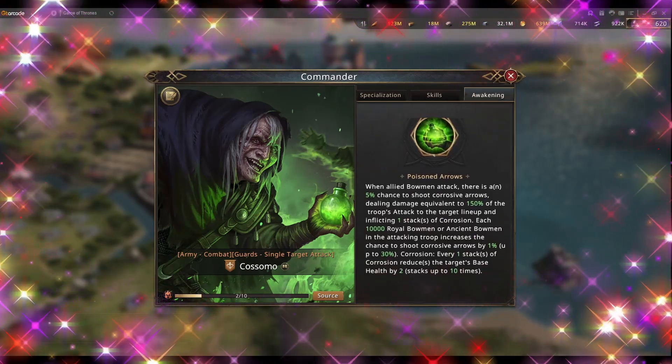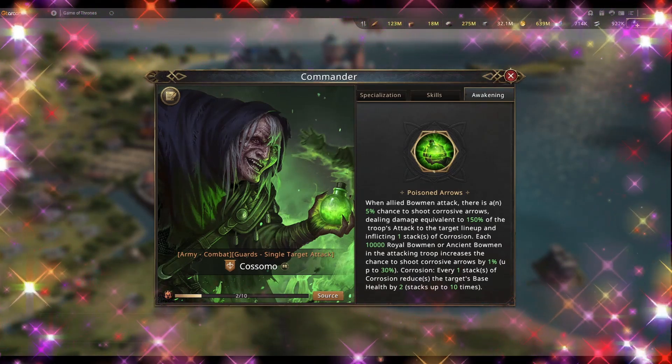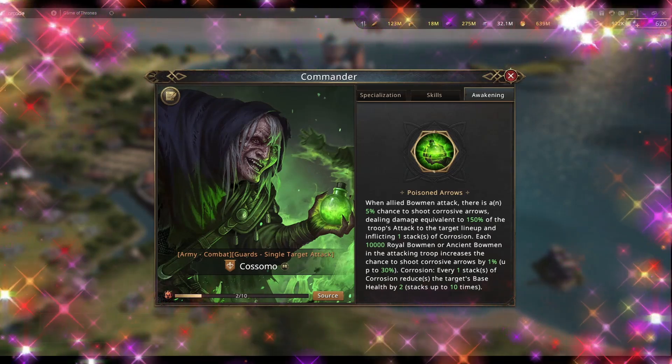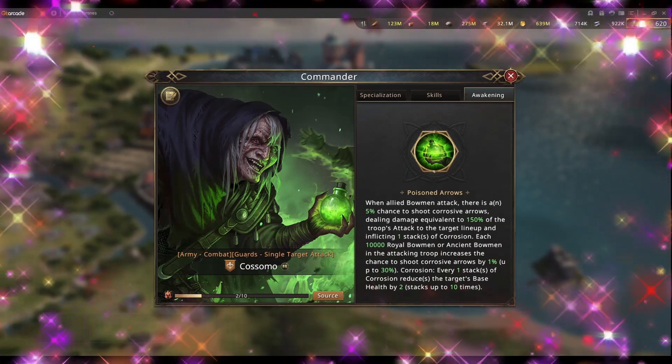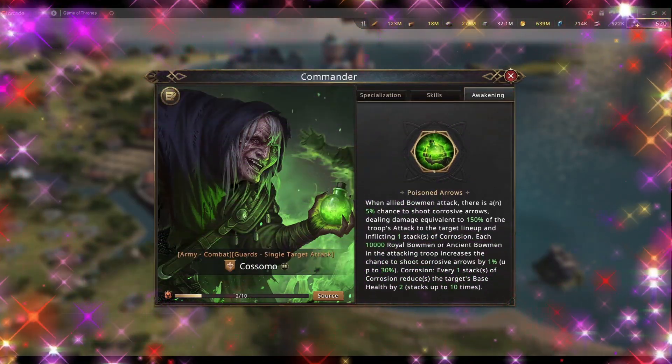Now let's look at the army awakening skill, which is what could make bow great again. When bowmen attack, there is a 5 percent base chance to shoot corrosive arrows, dealing damage equivalent to 150 percent of the troop's attack to the target lineup and inflicting one stack of corrosion. Each 10,000 royal bowmen or ancient bowmen — meaning tier 4 and tier 5 — increases the chance to shoot corrosive arrows by 1 percent, up to a maximum of 30 percent. So with 300,000 tier 4 and tier 5 combined, roughly one in every three attacks will be corrosive. Each stack of corrosion reduces base health by 2, stacking up to 10 times.